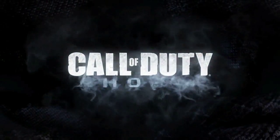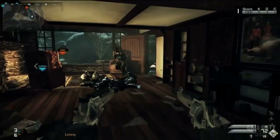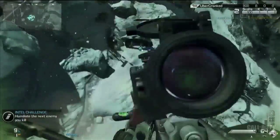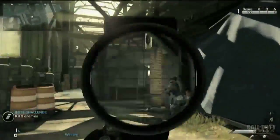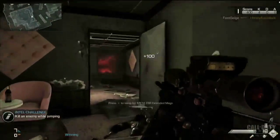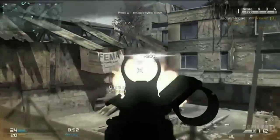Hey everyone, it's Anaj, and right now it's time to break down the hour-long special of the Call of Duty Ghosts multiplayer reveal. I'm going to attempt to condense this into a relatively short video of everything you need to know. I'll cover the new heads-up display, player movements, character customization, loadouts, killstreaks, maps, and multiplayer modes. First, let's start off with what you'll see first when you start playing: the heads-up display.